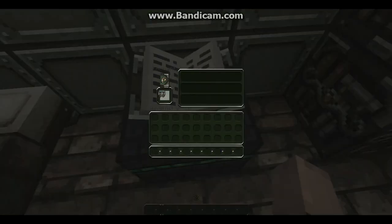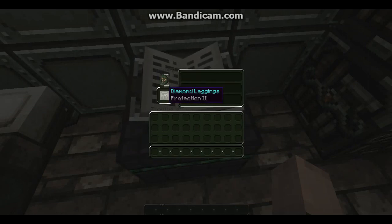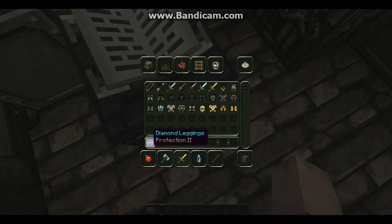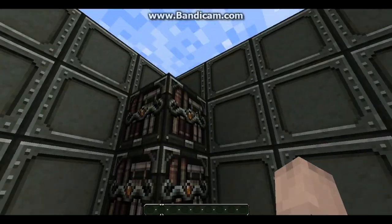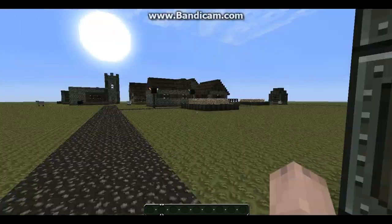Grab diamond leggings. Doesn't look like the text has changed here. Bookshelves. Let's go take a quick look at the village.